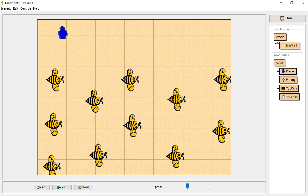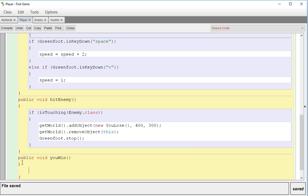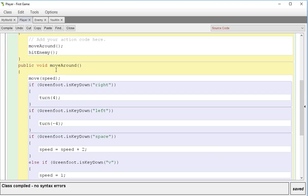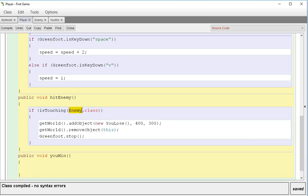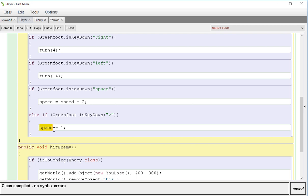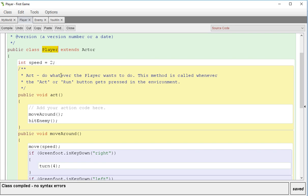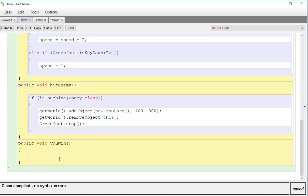Now we need to create a way for our player to win the game, so I'm going to do another public void youWin. Notice I don't capitalize methods — it's easy to distinguish methods from classes. I use camelCase: lowercase the first word, capitalize every additional word. That makes it very easy to see where your methods are versus your classes and variables.